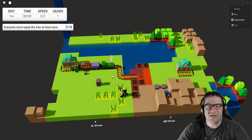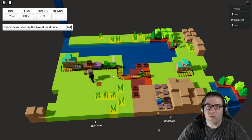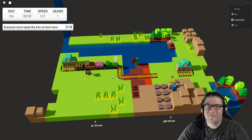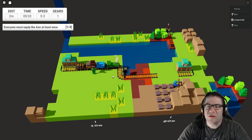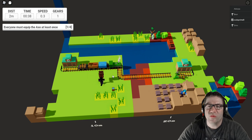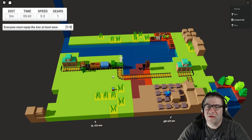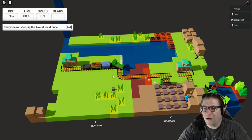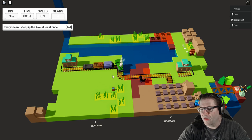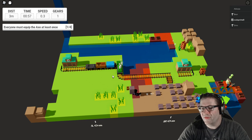Did you guys hear my suggestion about teams? One person concentrates on chopping, another on logs — that way you can get all the resources from one area. Whoever is on log duty, could you build a bridge for that last set of trees? We could dominate this map, just saying.